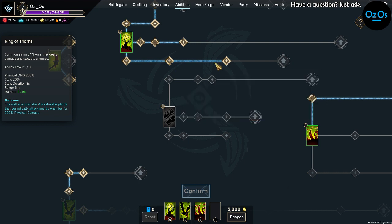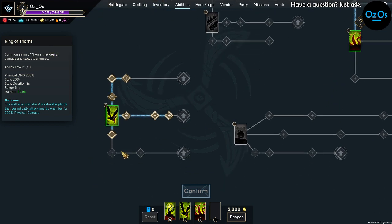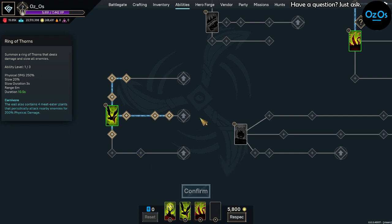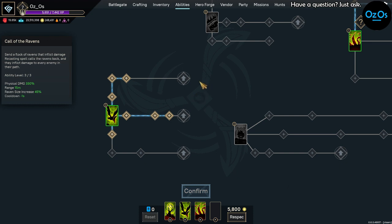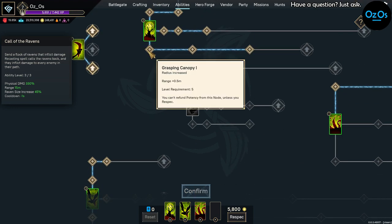If you don't want to take the radius upgrades, I'd take at least 1 point in Grasping Canopy. You can swap those 2 points to increase Vigor of Veils up to 3 so you can use the tree more frequently. I usually use Call of the Ravens for large packs or elite monsters with more health — it really takes care of them. You also have the option to take Toxicity, which converts physical damage to poison; just remove the 1 point you had left.